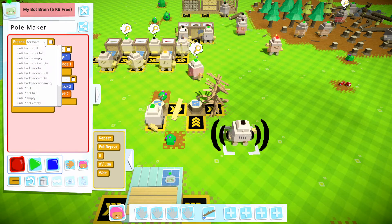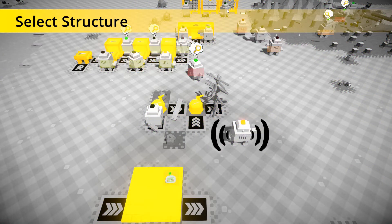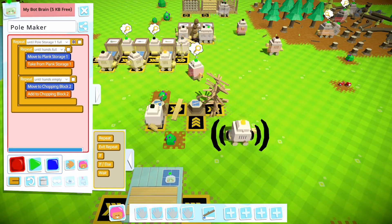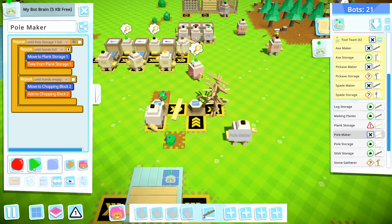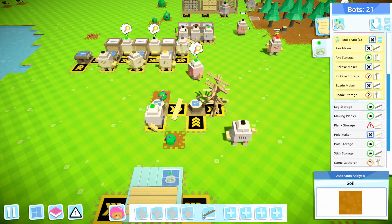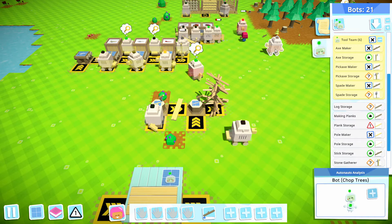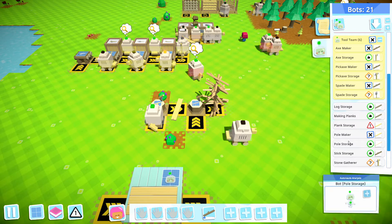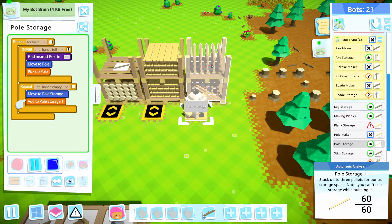Until this thing is full, we'll go ahead and try to do that. Try that and see if you'll do something. You don't seem to want to do something. This is full. Who are you? Recharge block two. And then pole storage seems to be having some issues. I guess it must be that the pole storage is full.